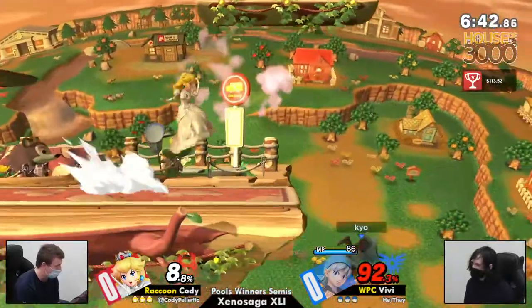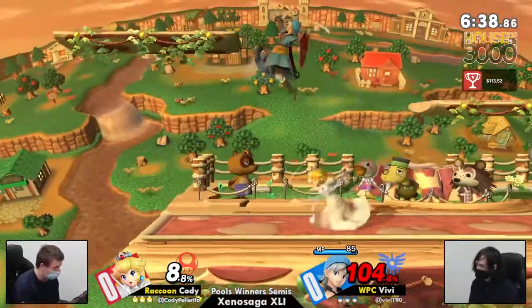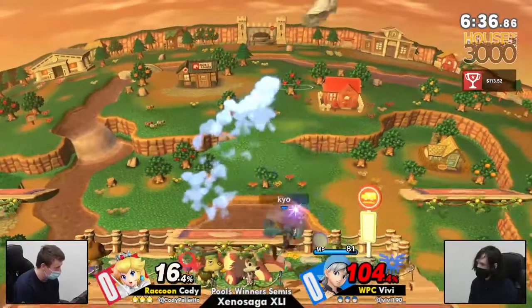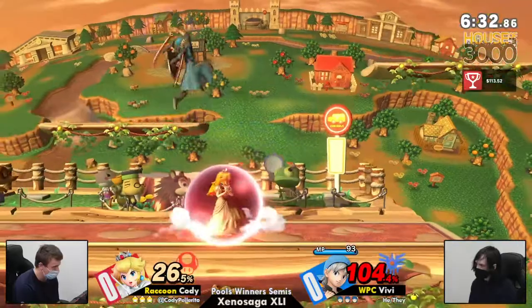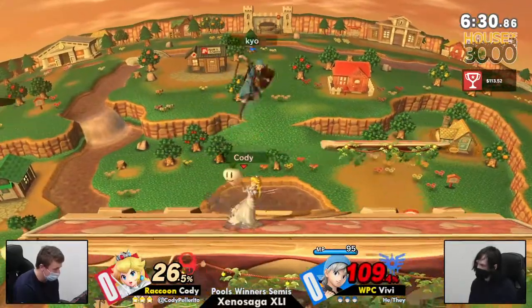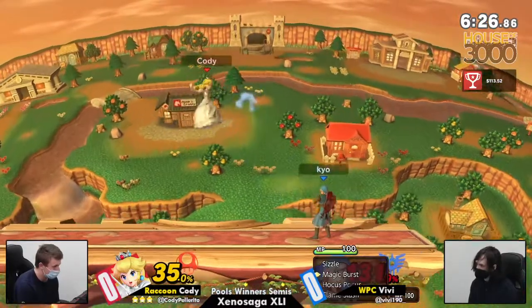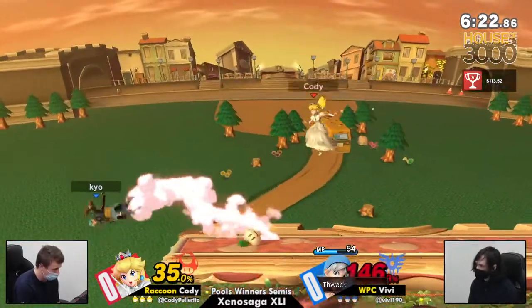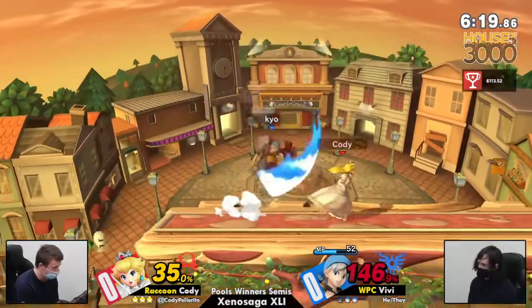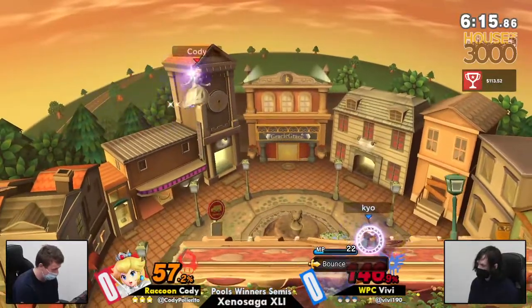Stitch on deck. 92 already — I blinked and he was at 92. 104 now? We talked a little bit before. Hero is one of the stronger picks against Peach because Peach does tend to struggle with these swordy hitboxes. Good turnip conversion. With the swordy hitboxes plus the projectiles on top of it, it's very tough for Peach to get in there. But when she does, she can do a lot. Especially in the hands of someone like Cody.